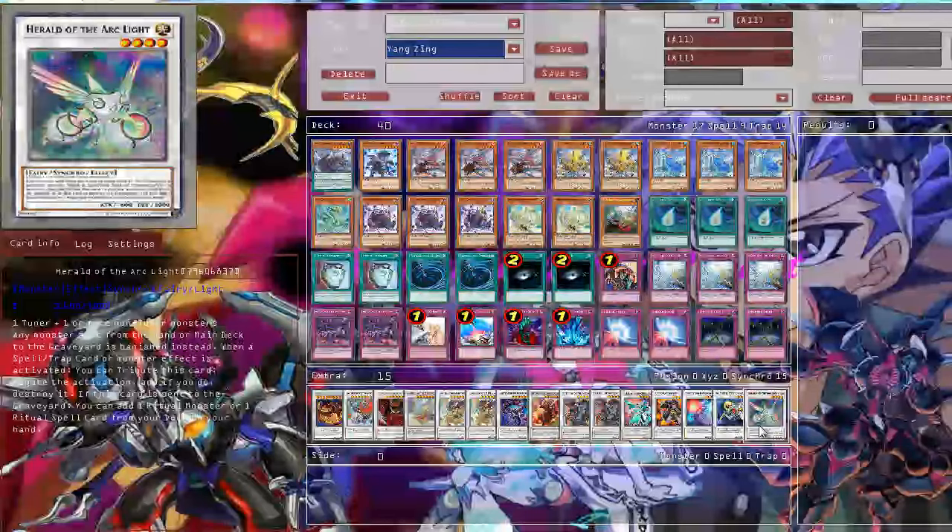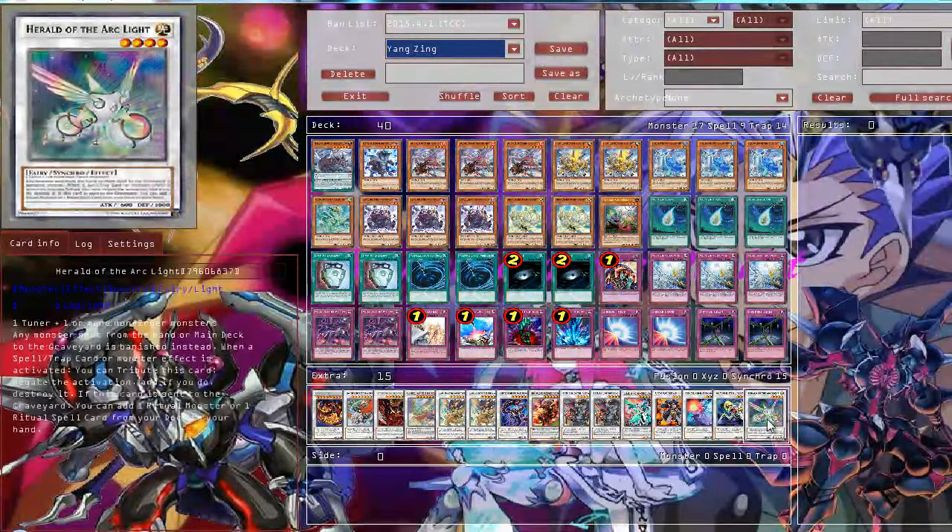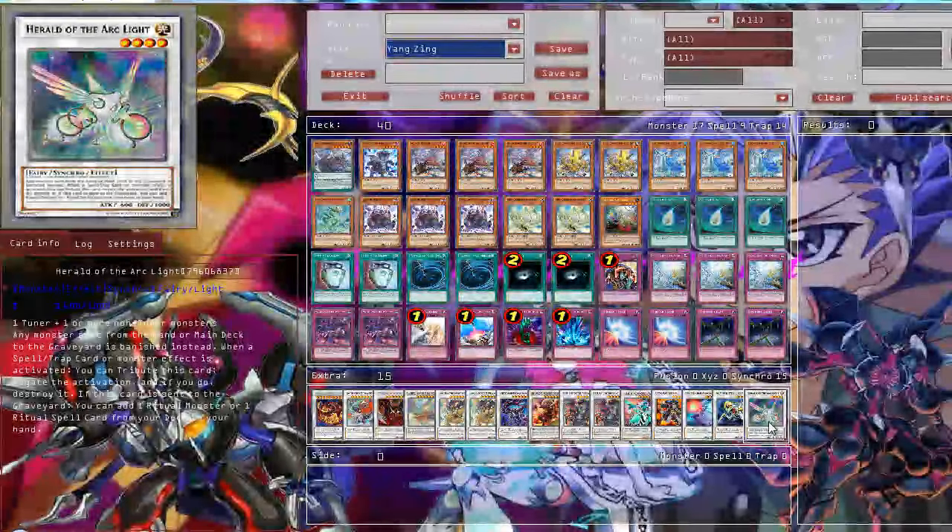Hero of the Dark Light — because with Beyond the Pendulum it can storm through special summon pipelines, and you can absolutely get rid of it very easily and negate anything else.